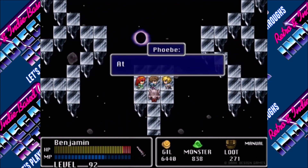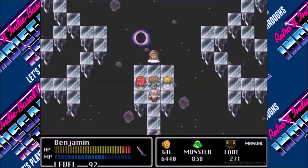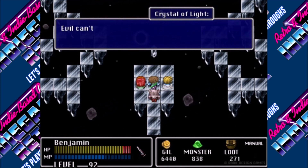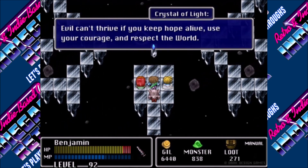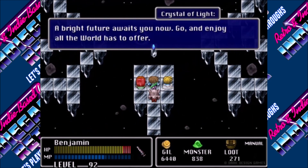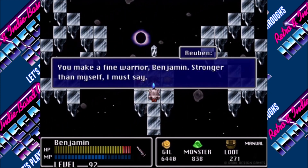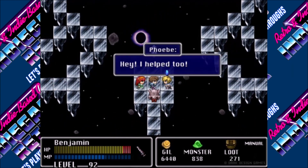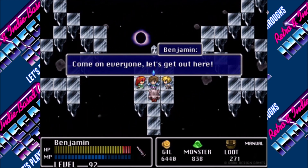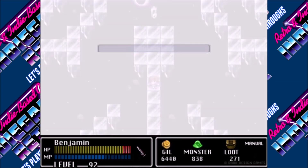Yes, we defeated the Dark King! At last, it's all over. The world is safe again. Can't wait to tell the folks at Fireburg. Disguised as a human, I, the Crystal of Light, have guided and watched over you. Evil can't thrive if you keep hope alive. Use your courage and respect the world. A bright future awaits you now. Go and enjoy all the world has to offer. Thank you!